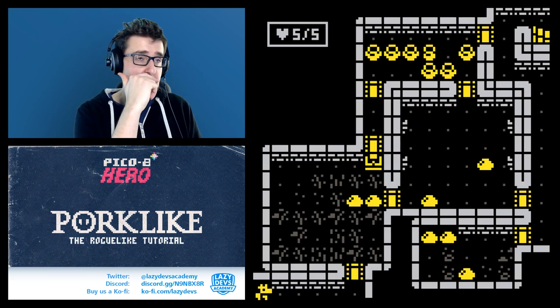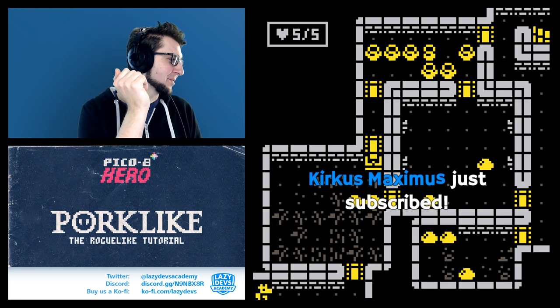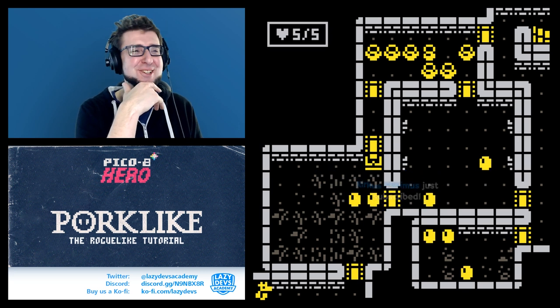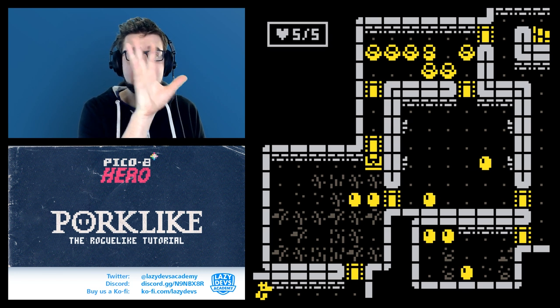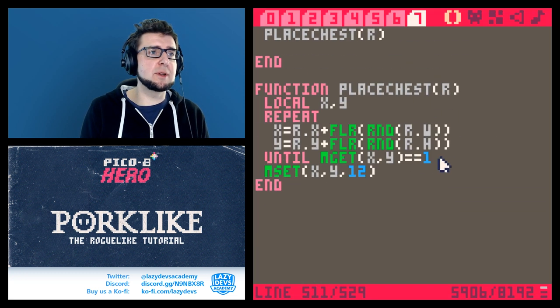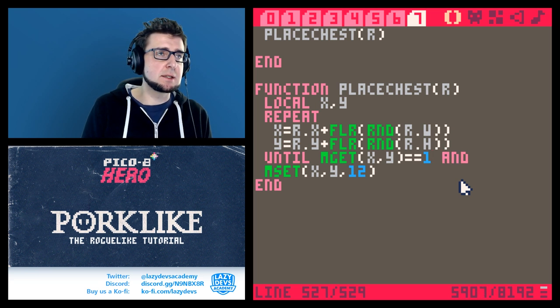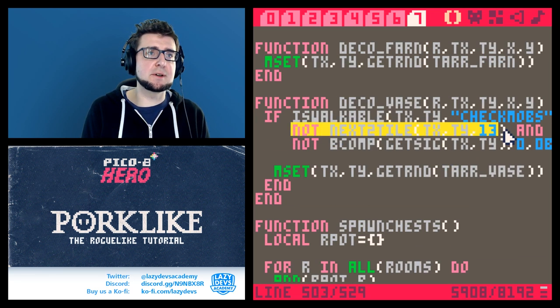We immediately see a problem: the chest spawned at the entrance of the level — that's bad. We want to make sure there's no door nearby, so we add a condition: mget equals 1 and not next_to_tile(13) — that function checks if we're next to a door.